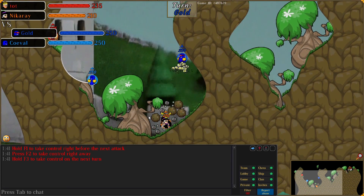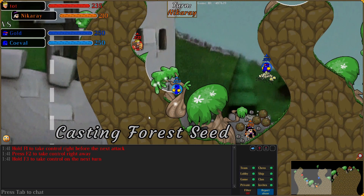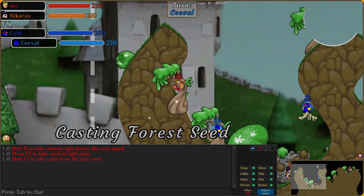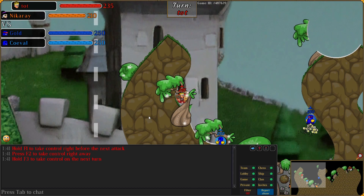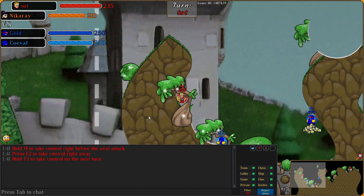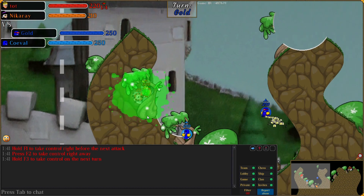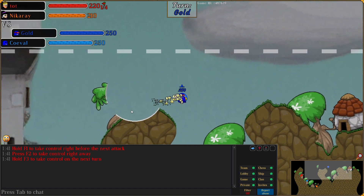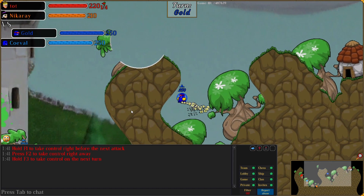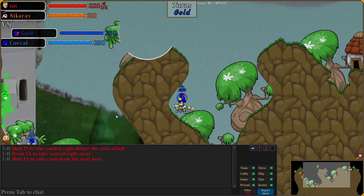One thing that's interesting to note about 2v2s is that the cooldown changes don't apply. A while back there was an update where Tree was made turn 2, Ice Shield was made turn 2, Shock Bomb was made turn 2, things like that. But apparently in a team game, I had Tree available the turn after going first — you'd normally have to wait an additional turn. So those cooldown changes don't apply at all, which is kind of interesting. Makes the game a bit different.